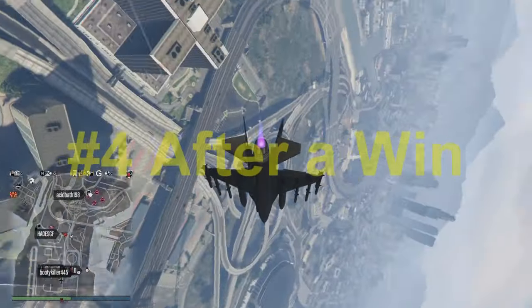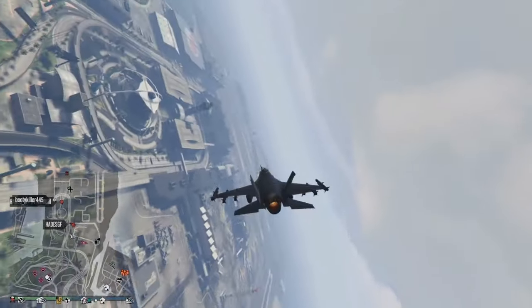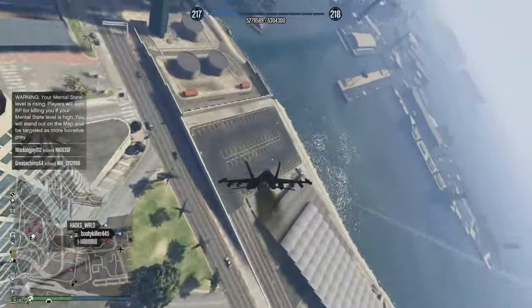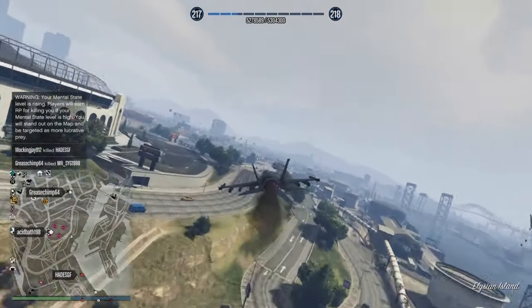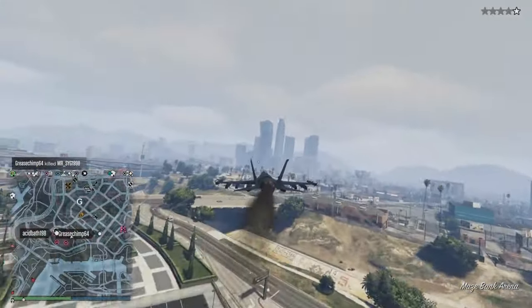At number four we have after a win. Right after I shoot this plane down, the guy on the ground hits me with an explosive round. In these situations, try to fly as low as possible and put obstacles between the two of you — always be on the lookout for ground snipers. Also, after I shoot a plane down, I try to hurry up and gain altitude and fly erratically to try to stop them from shooting me with an explosive round.